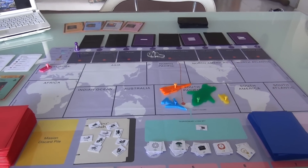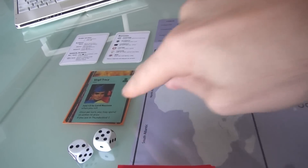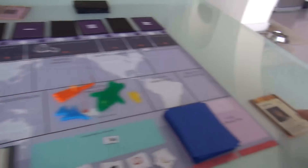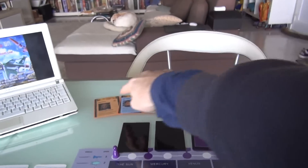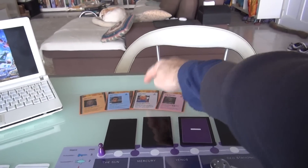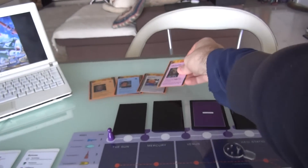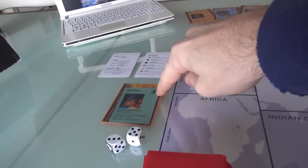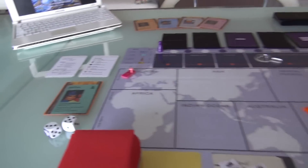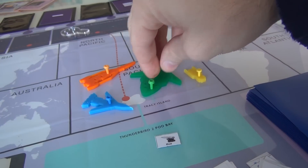I'm going to be doing a two-player runthrough today, and randomly I ended up being Virgil Tracy, the Master of Land Rescues, and Jen will be Gordon Tracy, who specializes in sea rescues. We could have been Alan, Scott, John Tracy, or Lady Penelope, the secret agent up here in London. Even though Jen is Gordon — the yellow pawn — and I am Virgil — the green pawn — I am in Thunderbird 2, the big cargo transport ship.